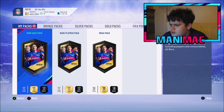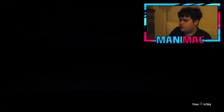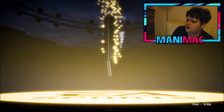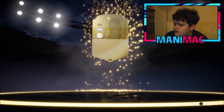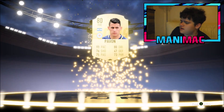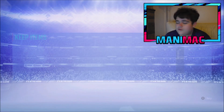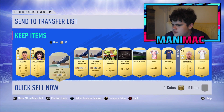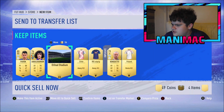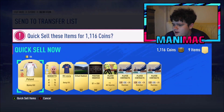On to the 25,000 coin rare gold pack - again no 86 plus, no board. Interesting by the way - Messi is a center forward now. Definitely looking forward to using him and Ronaldo this year, they're going to be some interesting players to use.